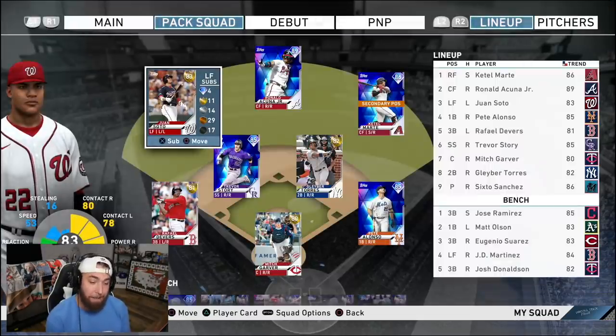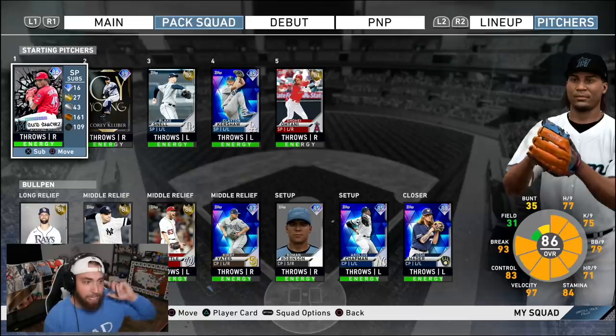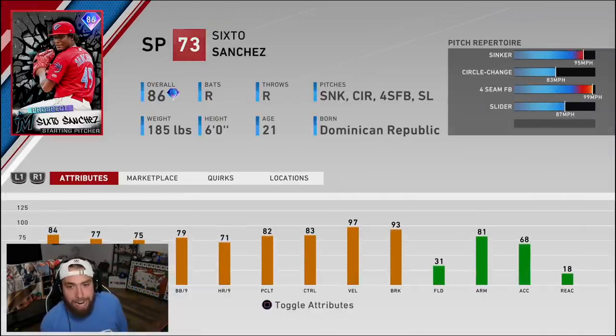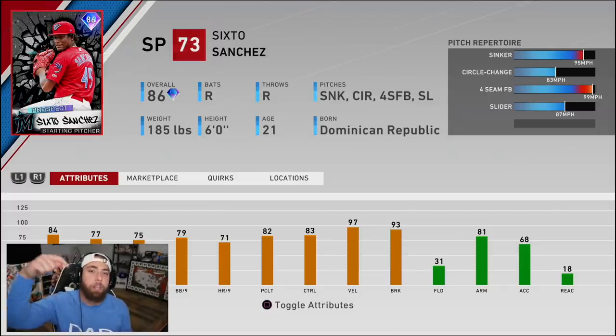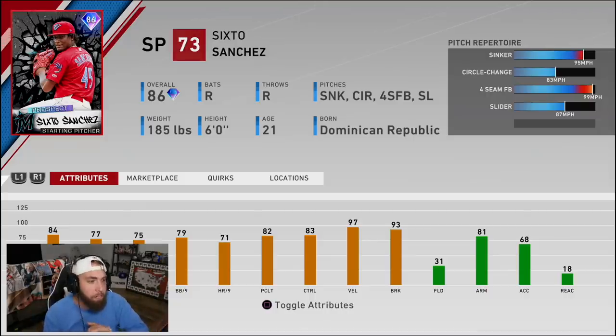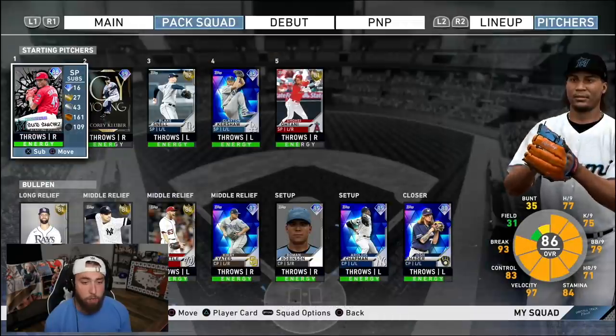Today we're gonna debut the 86 overall 6-0 Sanchez prospect card — throws 99, has a sinker, changeup, and slider — in ranked seasons. I want you guys to go to the comment section down below and let me know what you think about those two special packs. Should we use it on the level one silver? Make sure you're liking other people's comments so I can see what decisions are most popular.